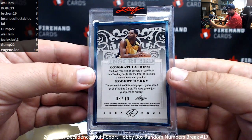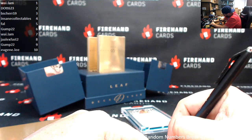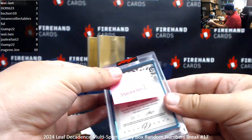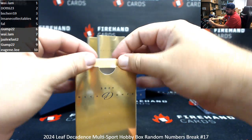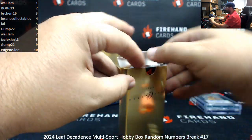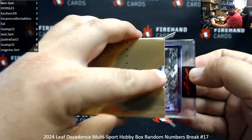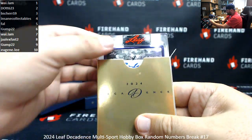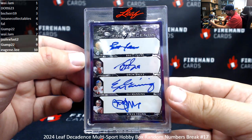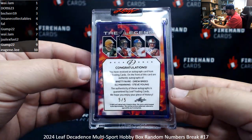I think this is the first time I've hit an 8. I've been keeping the numbers in my head — we've seen 6, 7, and 9. 8 and 10 are the only two numbers I have yet to see. Alright, this will be your multiplayer auto. Four legends — four legends of what is the question. Alright, this is pretty good: Brett Favre, Drew Brees, Eli Manning, Steve Young. Five Super Bowl wins between those four quarterbacks. Serial number 5 of 5. Number 5, going to Frank.